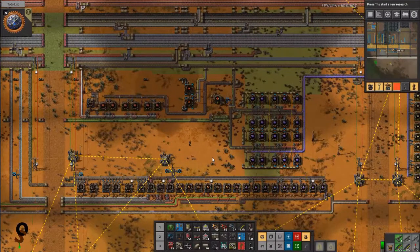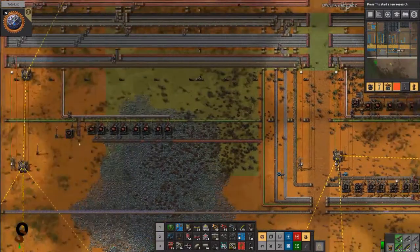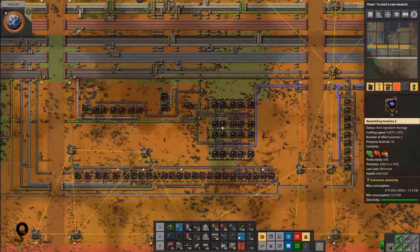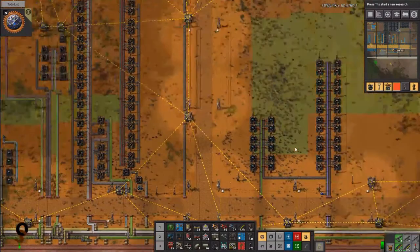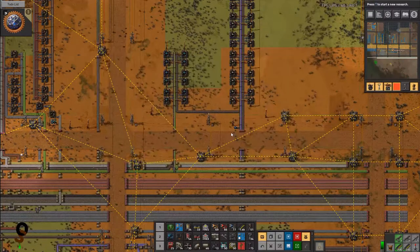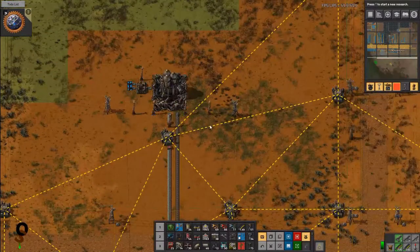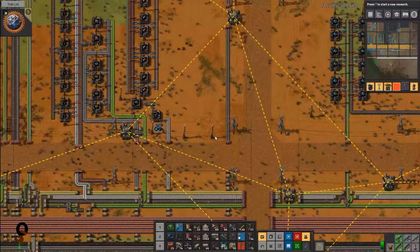I built up some circuits down here — some red circuits over here and some red circuits here — just because we were having a problem with red circuits, so I had to kind of bootstrap that a little bit. We do have a backlog of blue circuits now which is great. We're working on getting our speed modules so that we can build some rocket control units, but as you can see we have a rocket ready to be launched.